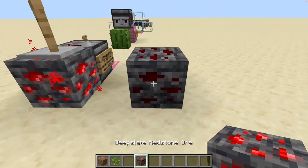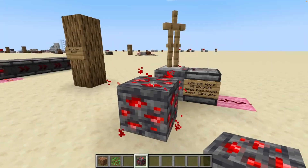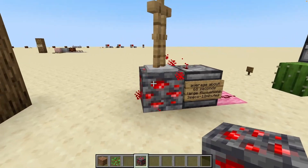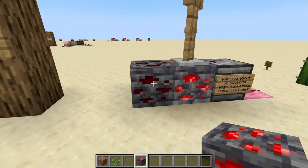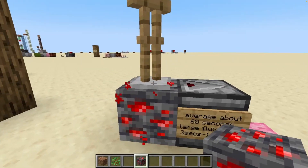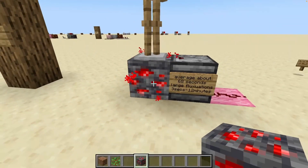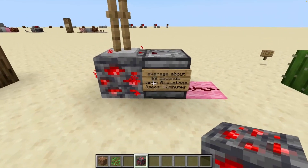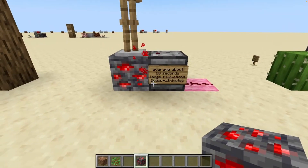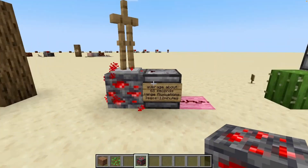By default, redstone ore looks inactive, but when an entity walks on it, it lights up. We can utilize this mechanic by placing an armor stand — every time the redstone ore attempts to de-light itself, this observer will detect that, but it will also immediately re-light itself because there's an entity on it (the armor stand counts as an entity). This timer averages about 68 seconds with large fluctuations — in limited testing, it was sometimes as fast as three seconds and sometimes up to 12 or even 20 minutes.